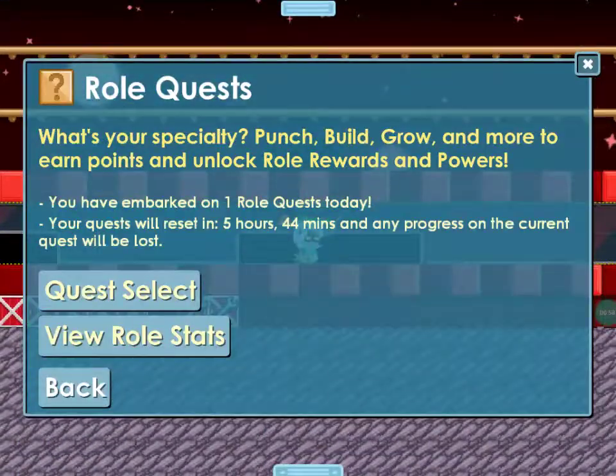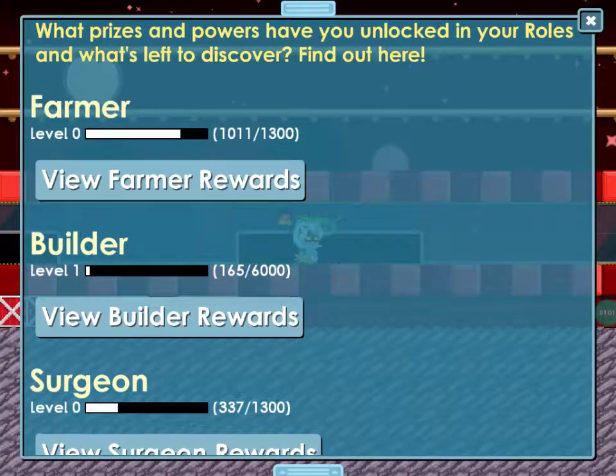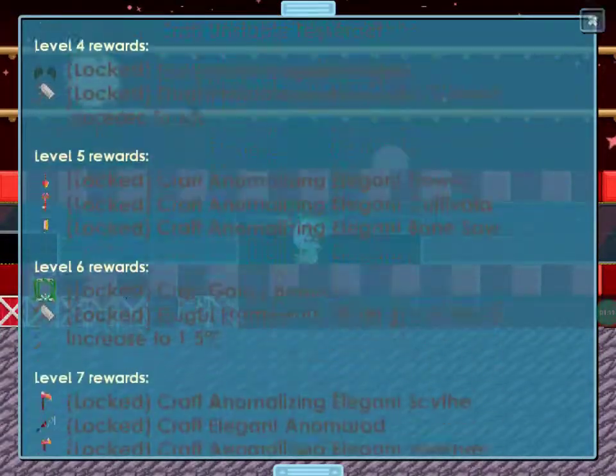If you will, roll quests. Viewer roll stats. So the next time it's Farmer Day, I'll be able to level up to level 1 for Farmer. So I got the yellow hardhat. All these are just recipes.